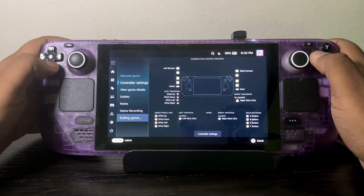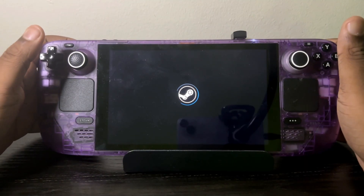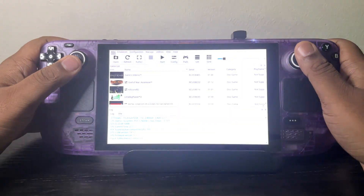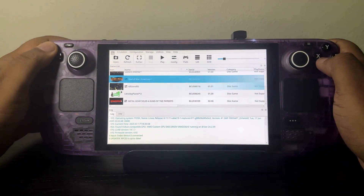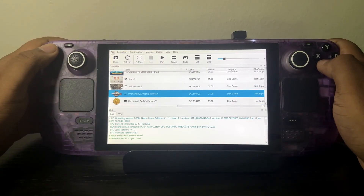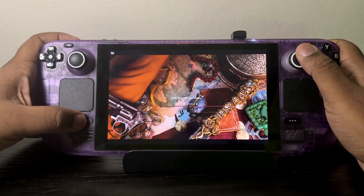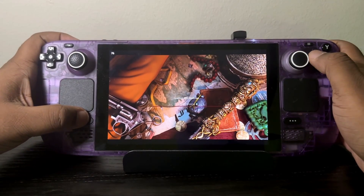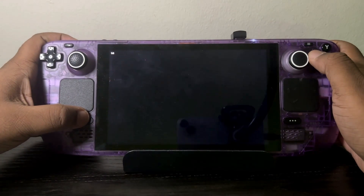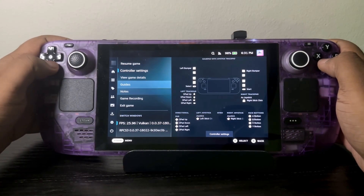So I thought maybe I just broke the emulator, so I tried it with something else. Everything else works — besides God of War Ascension, that one doesn't work either. But Killzone, all that works. Uncharted 2 works. So I don't know what's going on. I can't test out Frame Gen with Metal Gear Solid 4 — it's not allowing me to. That and God of War Ascension just don't want to work.